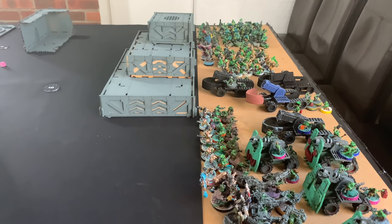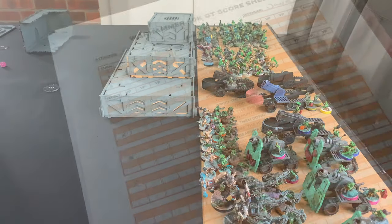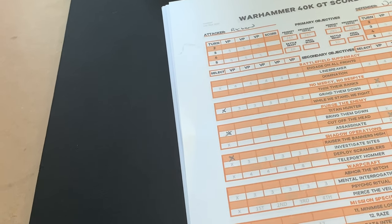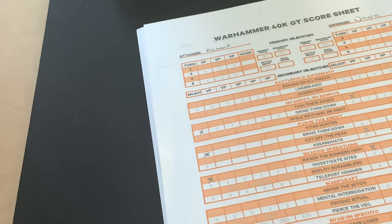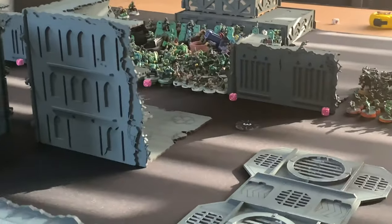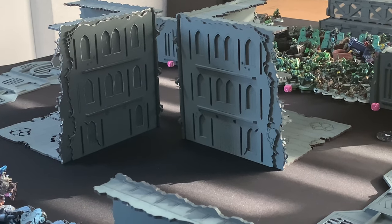After determining secondaries: the Orcs player chose Grind Them Down, Bring Them Down, and Raise the Banner. Dave chose Thin Their Ranks, Cut Off Their Head, and Raise the Banner. Dave deployed as Defender, the Orcs player as Attacker. Space Force Turn One is coming up.